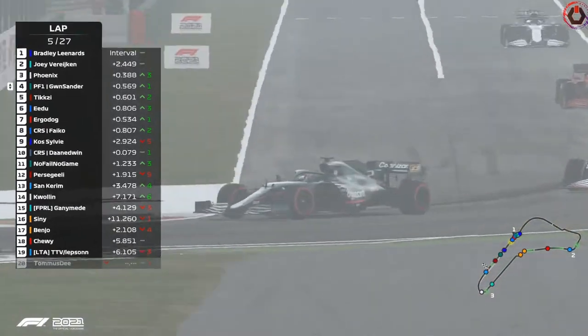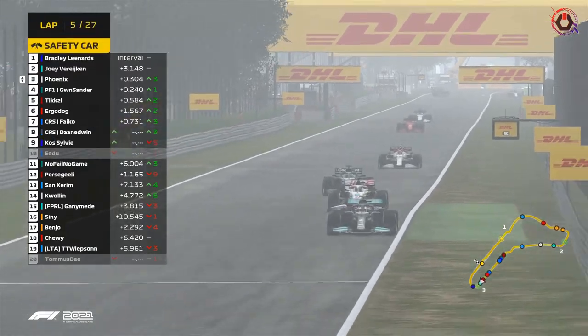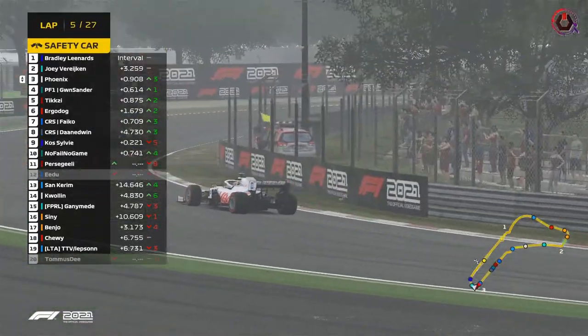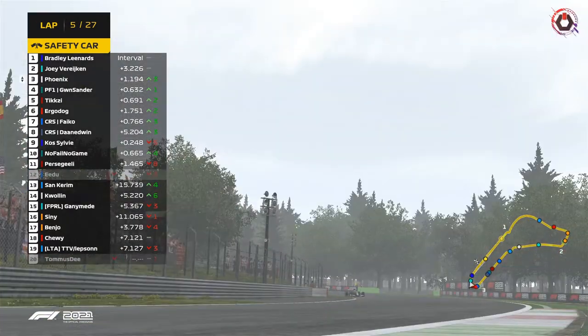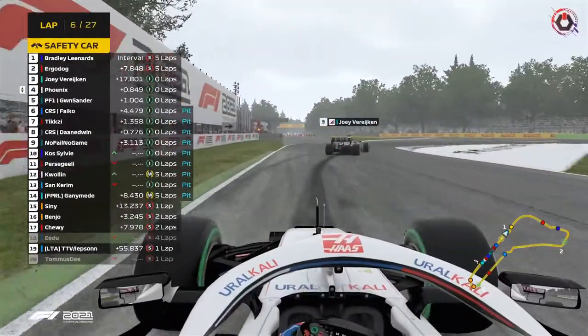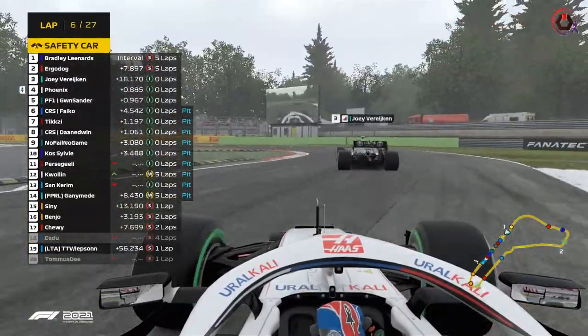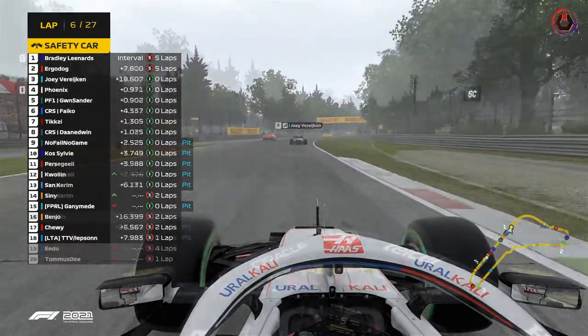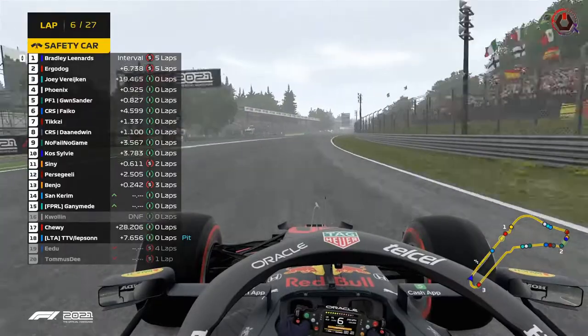Safety car right now — Bradley is just ahead of the pit lane entrance. It's up to everybody else behind him. Joey can jump in, Phoenix can jump in — they can all jump in and get a free pit stop here. But will they? The rain is lurking. He might be able to come in and out in time.